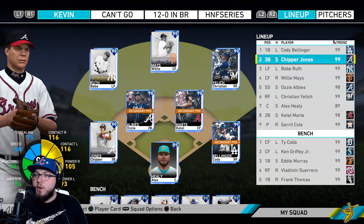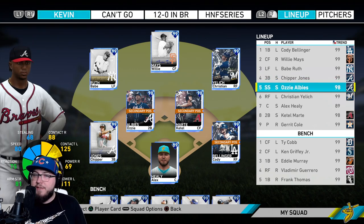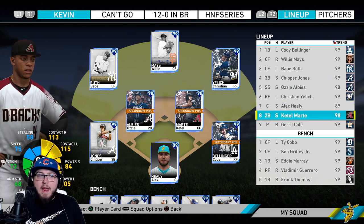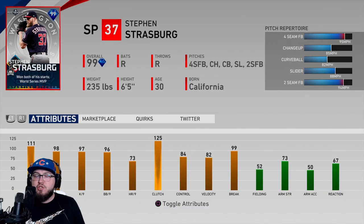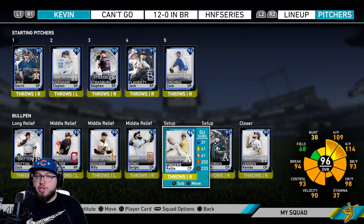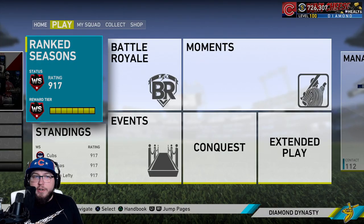We have Cody Bellinger leading off, Willie Mays batting second, Babe Ruth third, Tripper in the four spot, Ozzy Albies in the five spot, Yelich sixth, Healy seventh, and Cantu-Marty in the eight spot. We also have a couple of new pitchers: Steven Strasburg, the postseason version 99 overall, in the rotation, and we added Liam Hendricks to the bullpen. We are in World Series, so we do have a chance to play on legend difficulty.